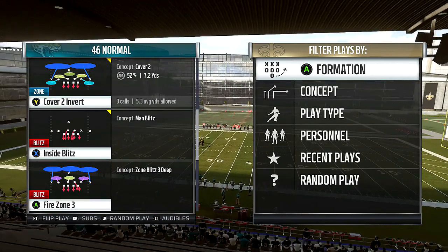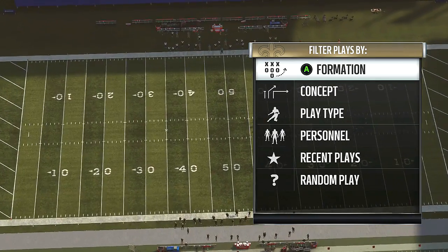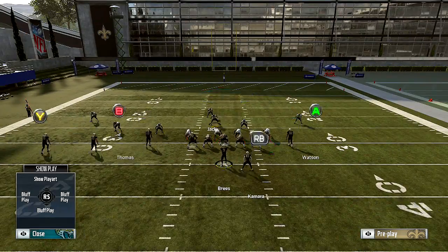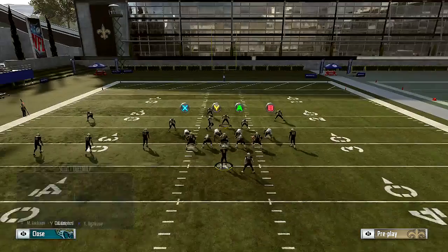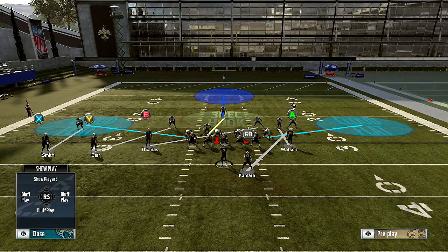The ones that are very popular are the cover two invert and the cover three defense. You can run cover one hole — I'll show you guys a way you can set that up. This old school way of setting this up: you can base the line if you want, and then take your defensive line and put them into hards or clouds.